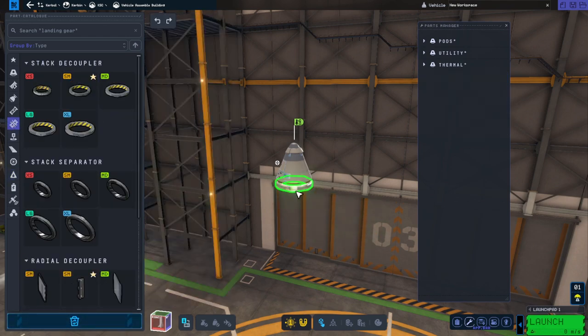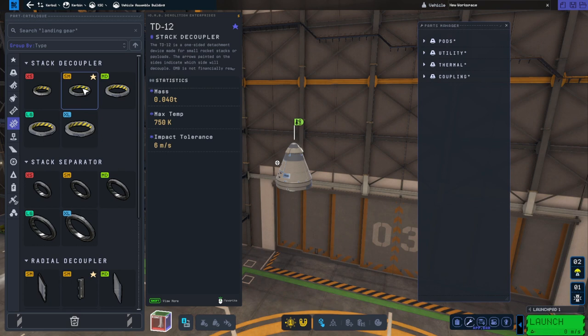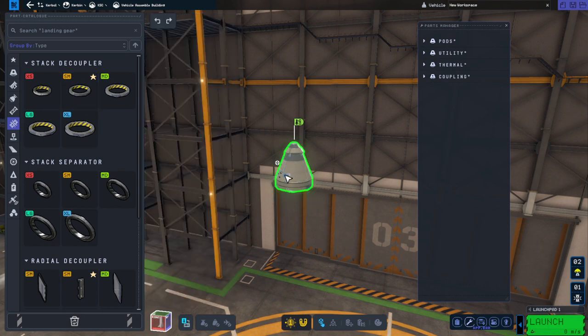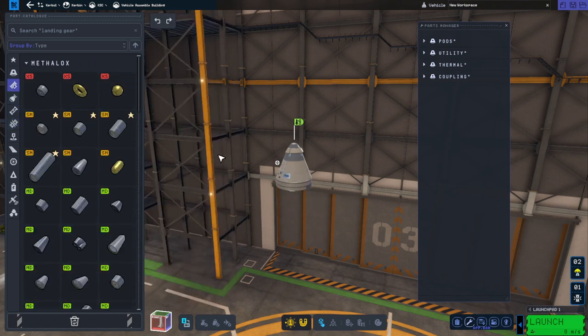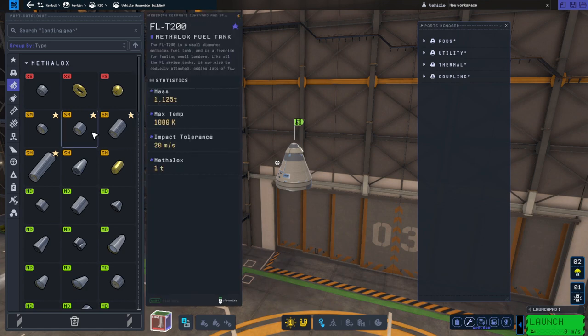We want a decoupler — a small decoupler for the small pod. Notice that the only thing that isn't small right now is the parachute, which is extra small. Then we want a fuel tank. The decoupler is in coupling so that you can free the heat shield. Otherwise the parachute can't necessarily deal with the tank and engine potentially attached below it.